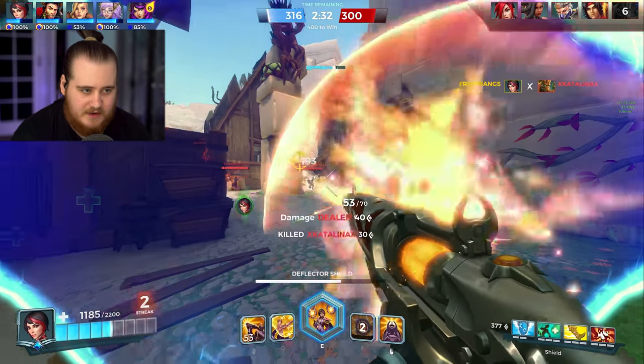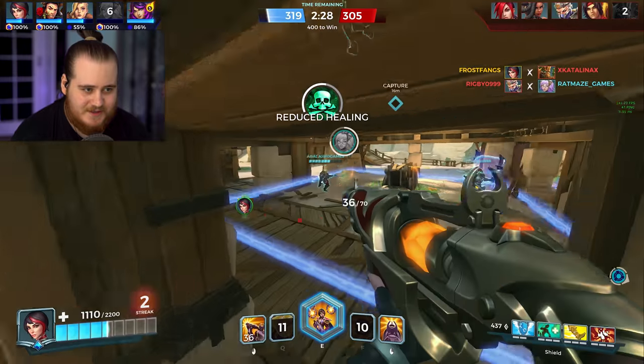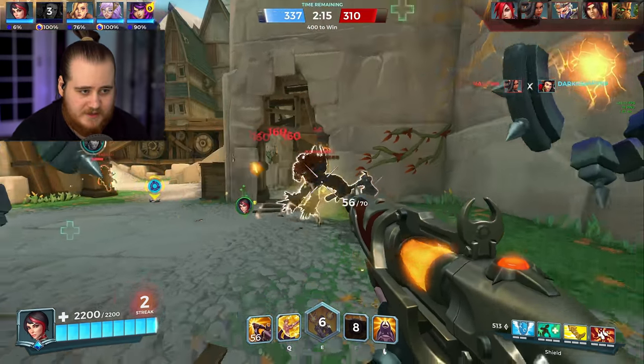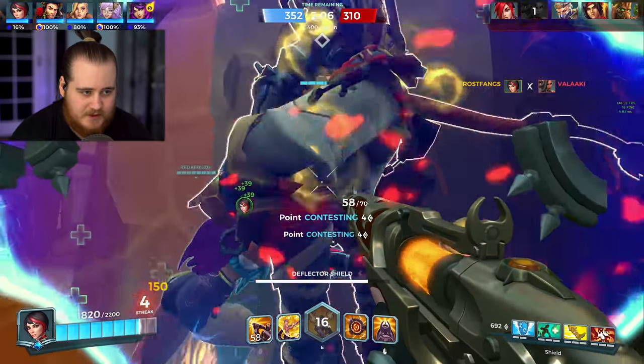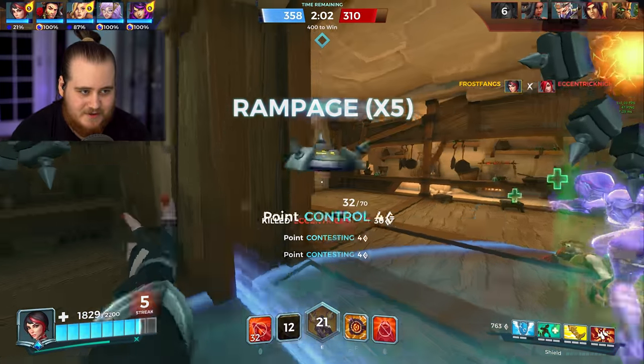Drop down to finish him — nice. I do have the ult, shots on the Ash. Trying to avoid Cauterize with our shield, didn't really work though. Throw the mine there — hello Grover, we'll catch you and finish you off. He's definitely a person but playing kind of weird. There goes the Amani too, go to reload — pushing up on the Ash, pull up the Q and just blast her in the corner.